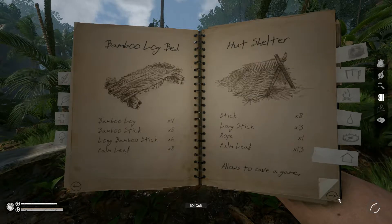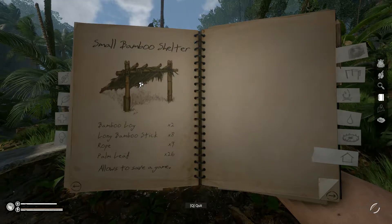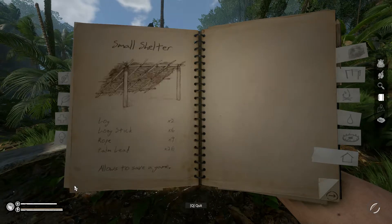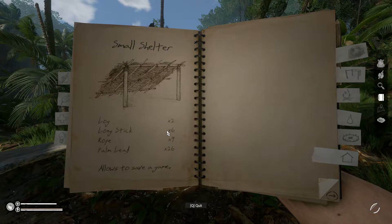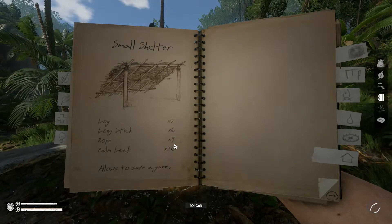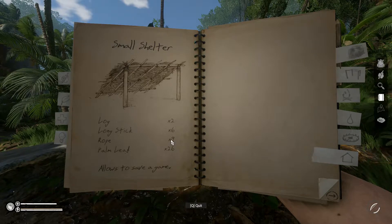That's the quickest shelter to make. Or we could make one of these but using wood instead of bamboo. There it is — small shelter. One fat tree and two thin trees will do it, but it uses a lot of rope.